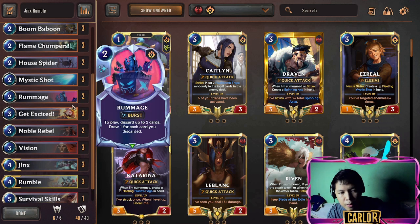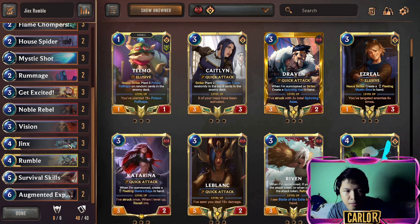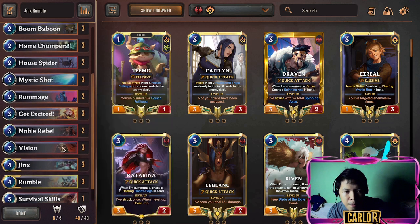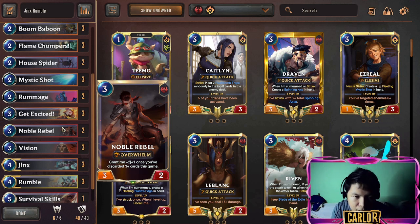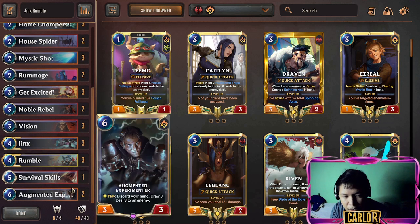Another card I'd like to showcase is Noble Rebel — grant me plus two, plus one once you've discarded three or more cards this game. In this kind of deck that's very easy because we have a lot of discards like Rummage, Get Excited, and Rumble. So imagine three mana five three — that's very strong and very beefy for three mana. That's a lot of damage for the opponent. Damage is the game plan in this deck; all you want to do is deal damage to destroy their nexus.